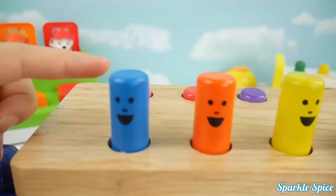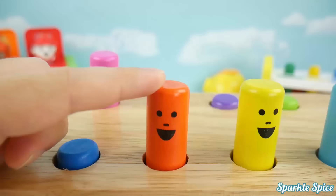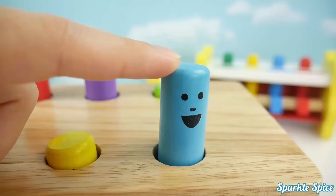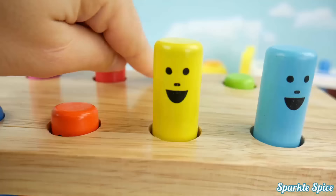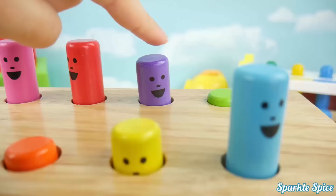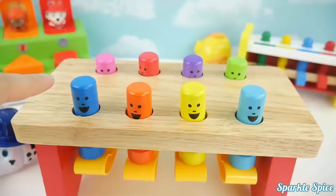Here's the blue peg, and there's the pink peg. Here's the orange peg, and there's the red peg. Here's the yellow peg, and there's the purple peg. Here's our light blue peg, and there's the green peg. Light blue, yellow, orange, blue. One, two, three, four, five, six, seven, eight.